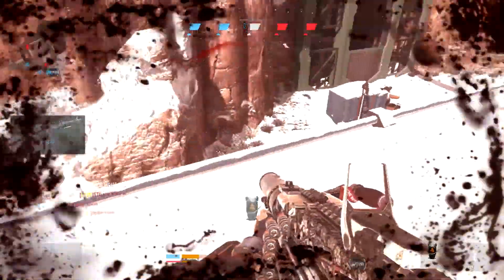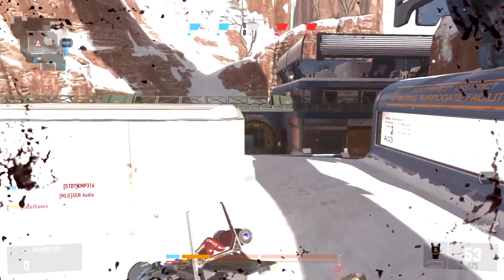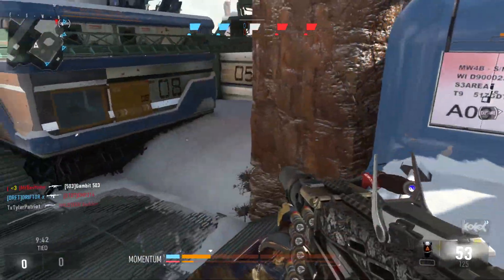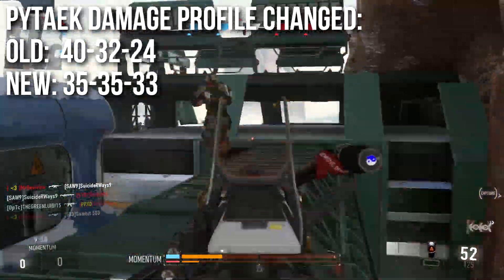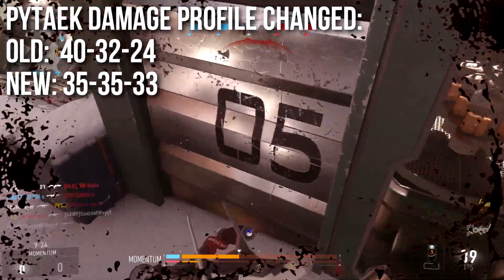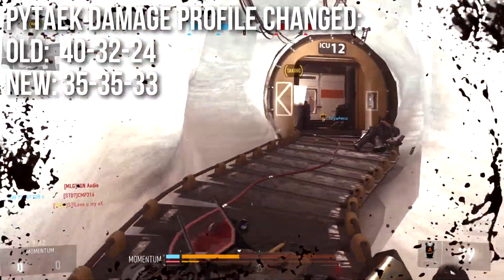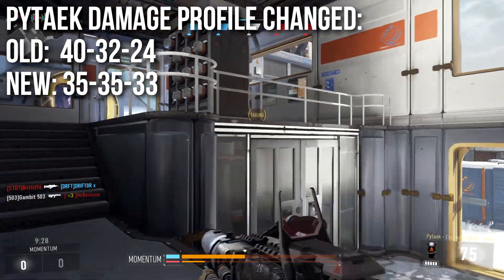Right off the bat, I want to talk about the Pytaek having a damage profile rework, not only for the base variant, but for all variants of the weapon. The old weapon used to deal 40 damage up close, 32 at medium range, and 24 at very long ranges, meaning that it would take between 3 and 5 shots to kill, and your 3-shot kill range was pretty limited — capped at about 12 meters, kind of the same as the ASM-1.